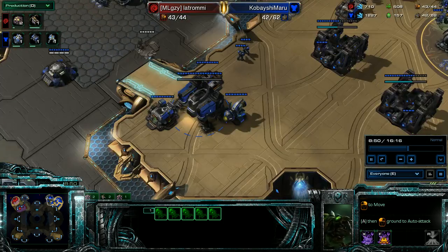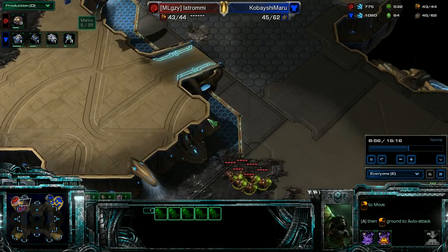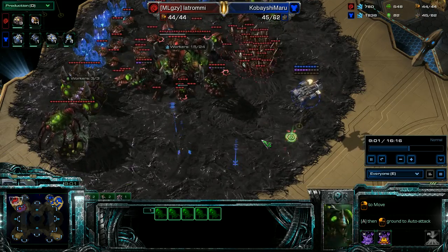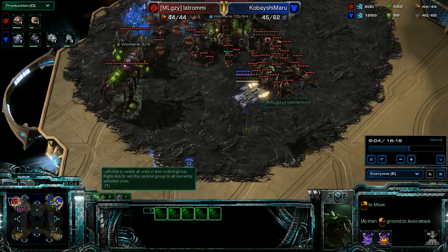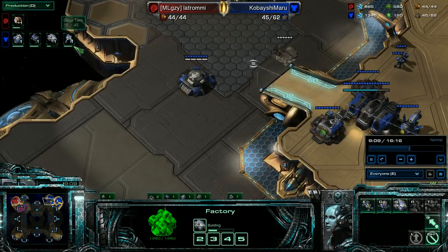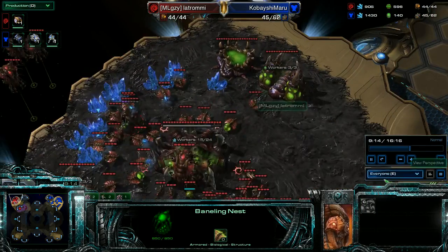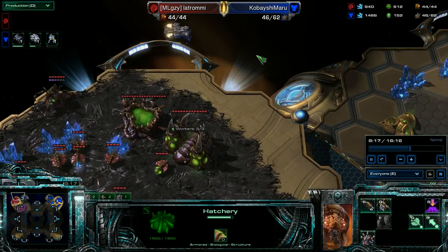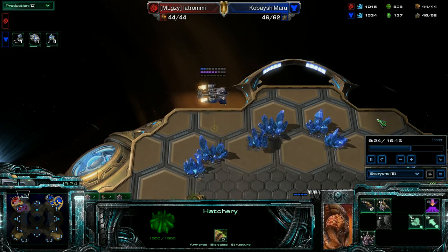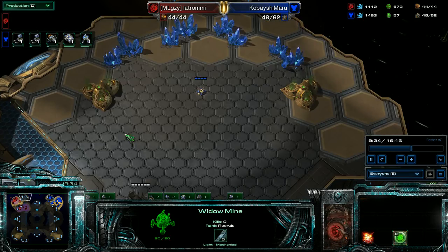He's got one there, one there - he's next up. By this point he's got all of his lings here and his Banelings. I want to look over and see what he's doing. I kind of boost around, get my tanks building. I can see he's got Banelings and a hatchery, so no Lair - I don't have to worry about Mutas yet. I keep boosting around, keep it alive, Widow Mine, Widow Mine.